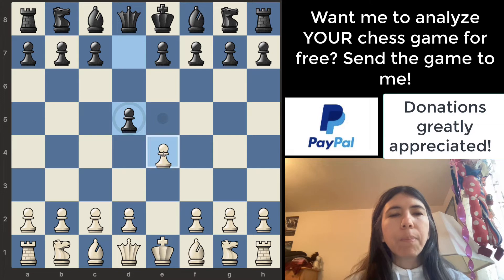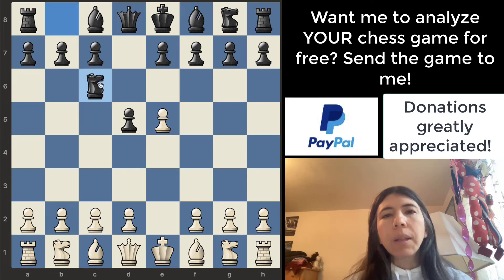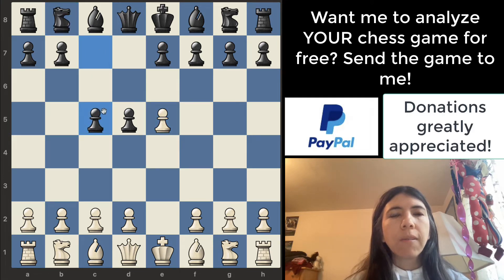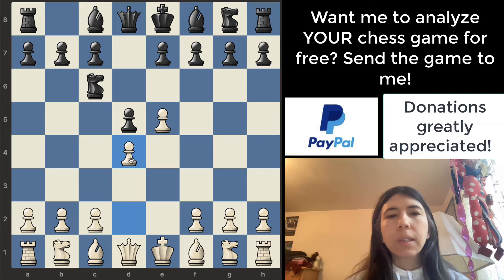Moving the pawn to e5 is less common, but it's still a good move. So knight to c6 — this is fine. Another move you can do is move the pawn up to c5 so this pawn can gain more space. But knight to c6, then pawn to d4 — this is good. This pawn is in the center and it's protecting the pawn on e5.